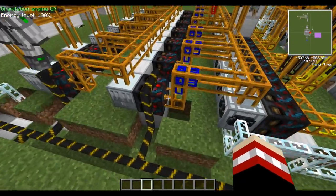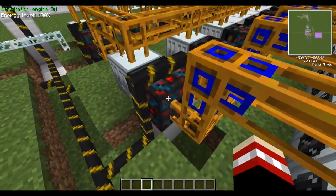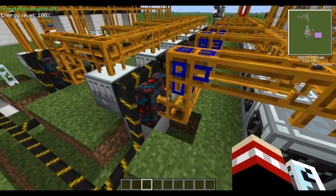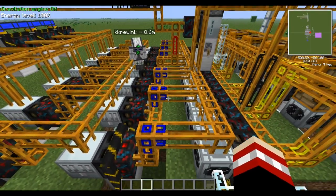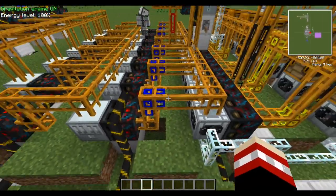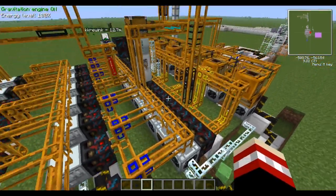The next phase makes things a little bit more difficult, and this is where the sorting machines are absolutely necessary. Since the hydrogen cells make compressed air and empty cells, they need to be sent back into the line or sent into an extractor. The blue is the hydrogen, and that goes into a centrifuge like we had before.